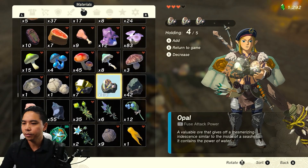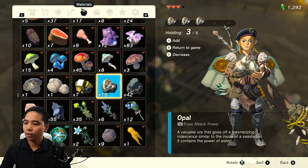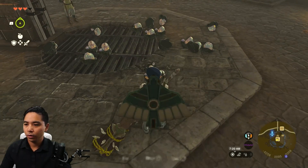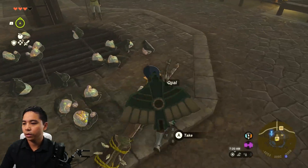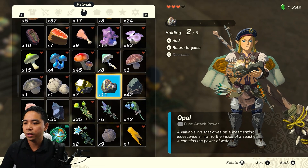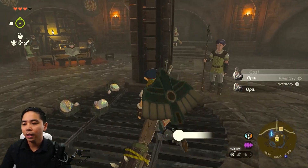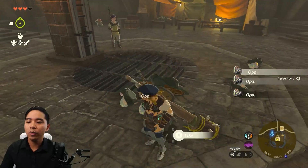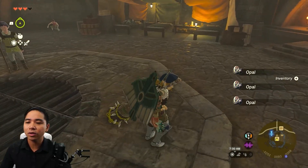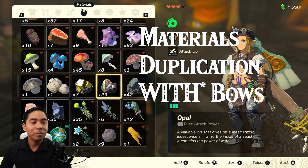Let me look at this again. So there's my first group of five — if I hold five... okay, you can drop 21. So you can only drop 21. What I would suggest is to do this glitch until you have 21 of everything, and then you can start doing the bow duplication glitch.